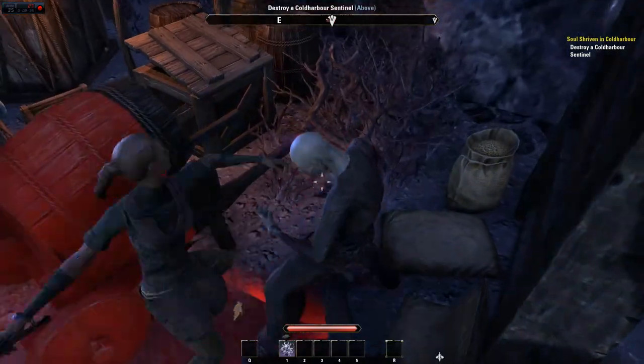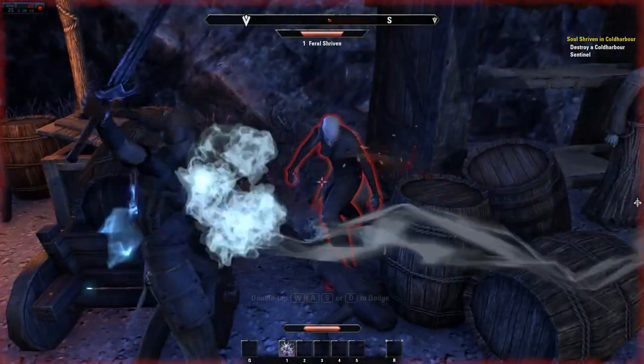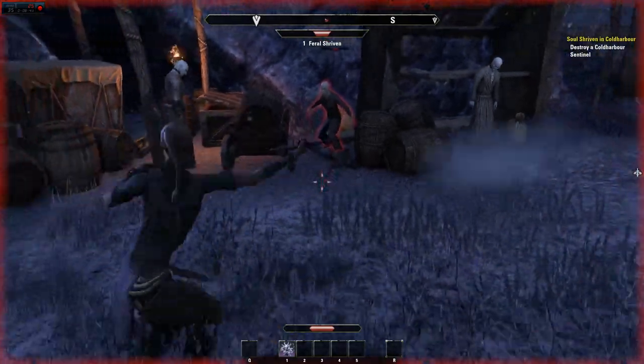Like, I might die if I don't get out of this situation. You aggroed somebody — you should summon your pet.